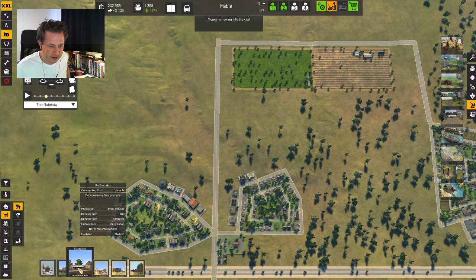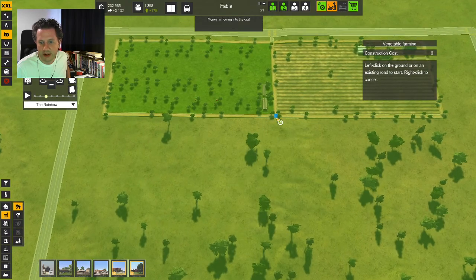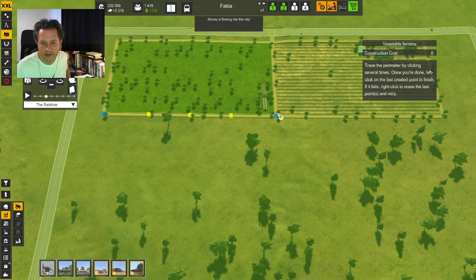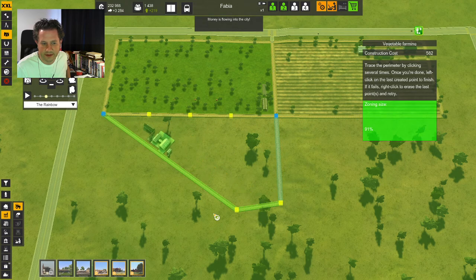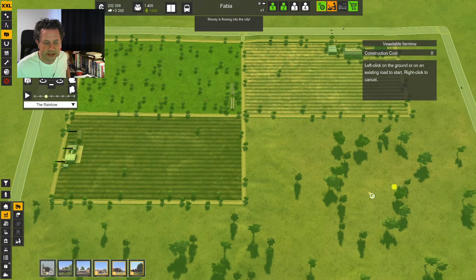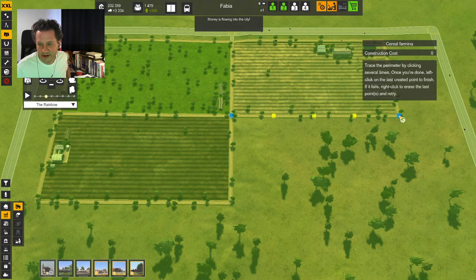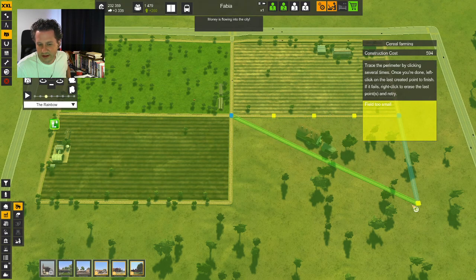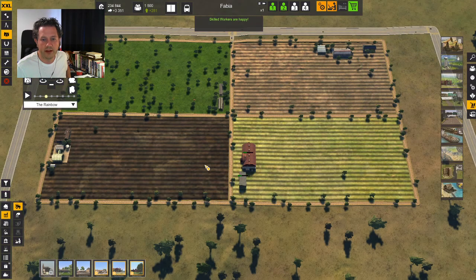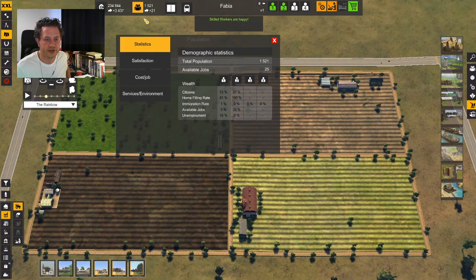Let's do more food. We did the fruit and the livestock — let's get some vegetables in up in here. Let's get some vegetables up in here. There's my vegetables. And let's do cereal, because who doesn't love their cereal in the morning? Boom! Look at that beautiful color. Oh man, gorgeous — gorgeous.